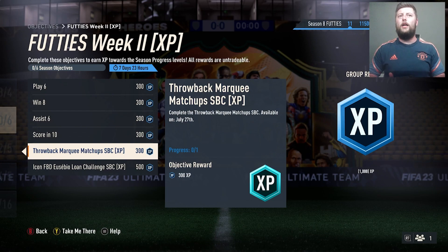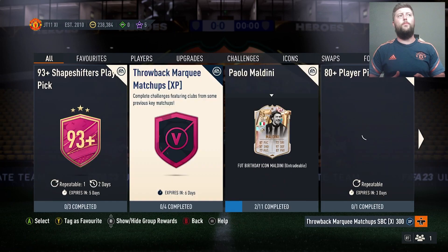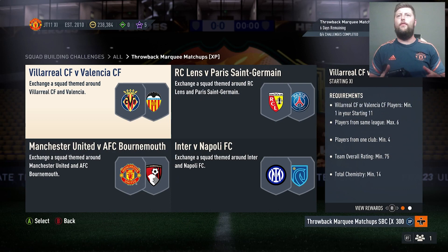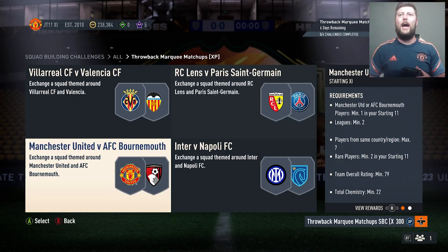We have the throwback Marquee Matchup SBC which is available now. That one is going to be under upgrades or all, and it's going to give you a Jumbo Premium Gold Pack. You have to give up Villarreal or Valencia — one player from the same league, max six, minimum from one club four, 75 rated, nice and easy. Then one Lens or PSG player with a minimum of five countries, four clubs, five from the same league, 77 rated as standard.